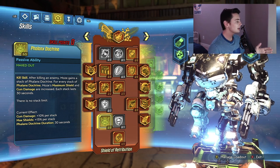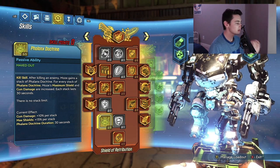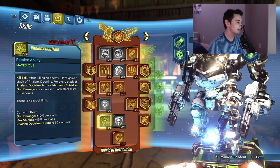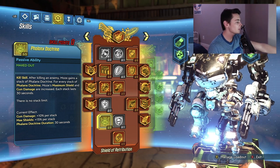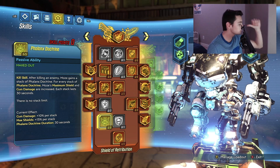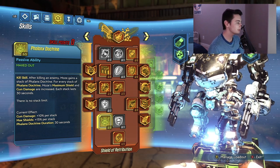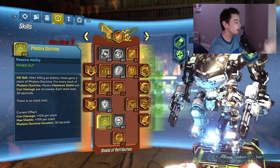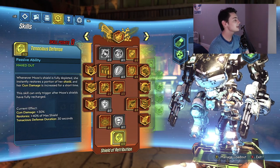Put five points into Phalanx Doctrine — this is another kill skill stack. After killing an enemy, Moze gains a stack of Phalanx Doctrine; for every stack, her maximum shield and gun damage are increased. Each stack lasts 30 seconds and there is no stack limit. Killing 10 enemies within 30 seconds gives roughly 100% more gun damage and 150% more maximum shield. Mixed with the Pearl of Ineffable Knowledge, all your kill skills and stacks doing extra damage is absolutely unreal.